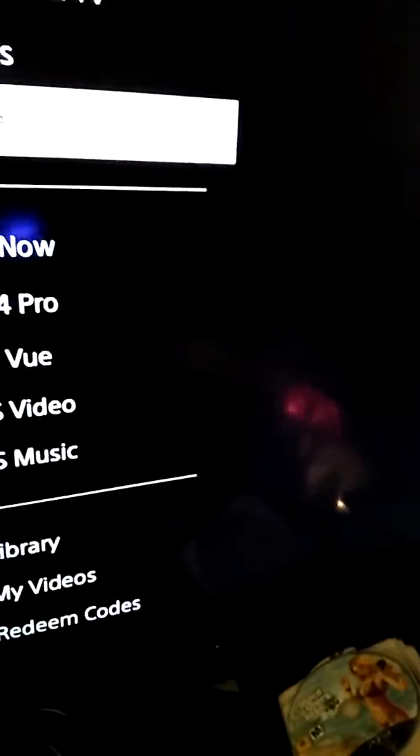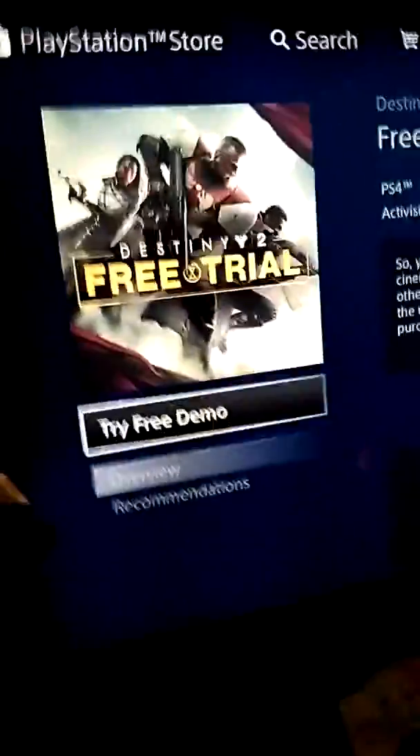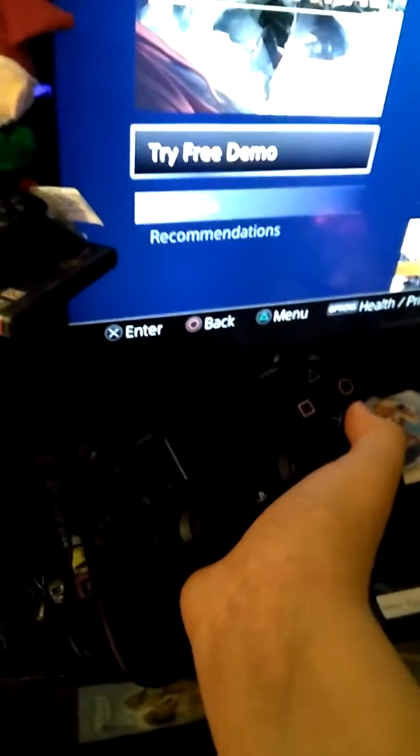So you're going to want to go down to Games, and then go down to Demos. Pick your demo — I'm going to go with Destiny 2. Now you want to click X, and then spam circle.